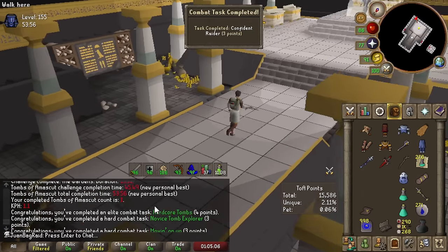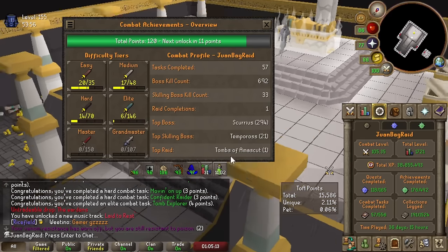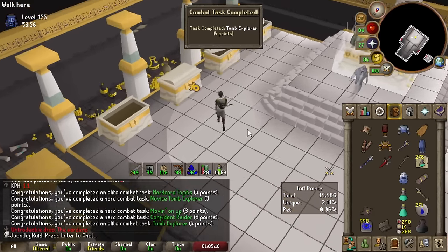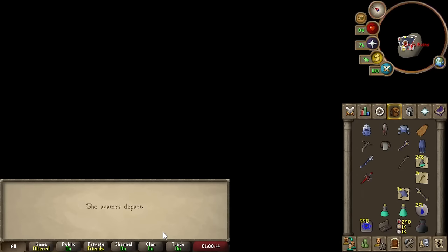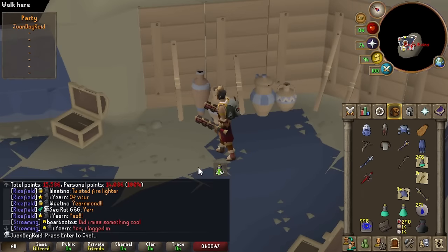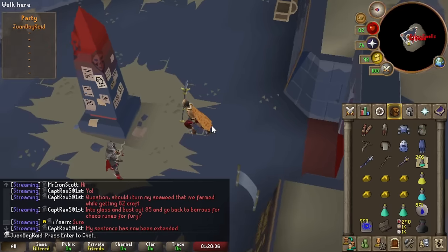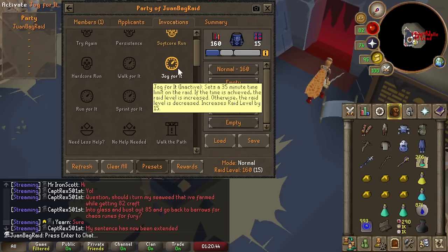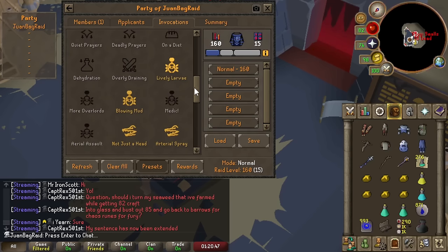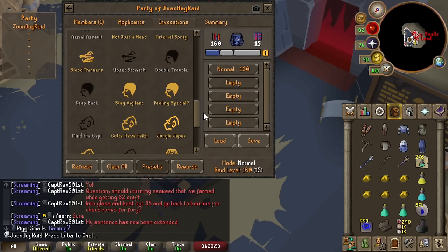Not gonna get anything but look at all these points - that's crazy. How close are we to the medium combat achievement? We got the deference item - that's really good. We're gonna get an XP lamp, and I think range is lacking the most right now. Hell yeah, we'll take that! I've changed some invos: added lively larvae and jungle japes - those don't really affect me too much and give us some free invos.